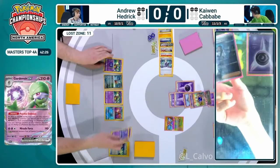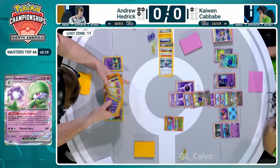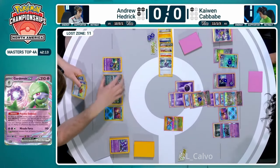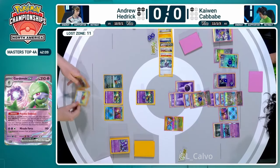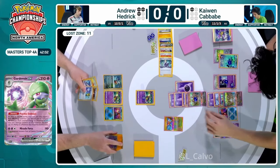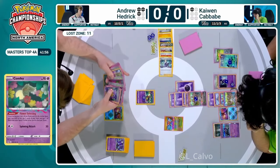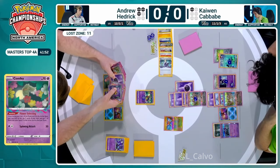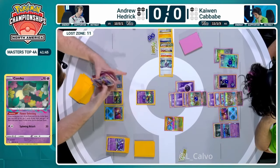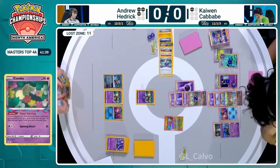Kaiwen seems to be using Monkey Dory - leaving Gardevoir EX powered up so he can still attack. Iron Thorns just in case that happens. Andrew with three cards probably has no supporter, no draw, and he's out of switch cards, switch carts, and the Prime Catcher - very few ways to move Pokemon around. The Iono brought Andrew's hand all the way down to three. The top deck off of the promotion was Roxanne - the comeback card! Kaiwen Cavave is now at one prize card left, so that Roxanne does unlock here.